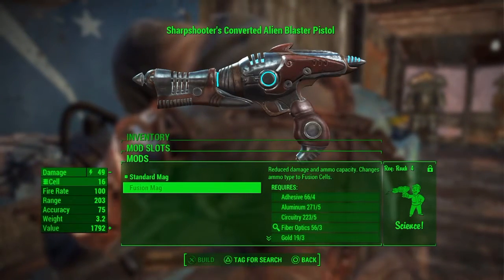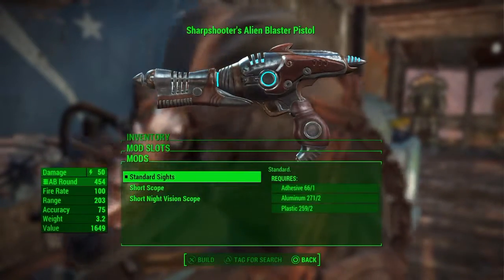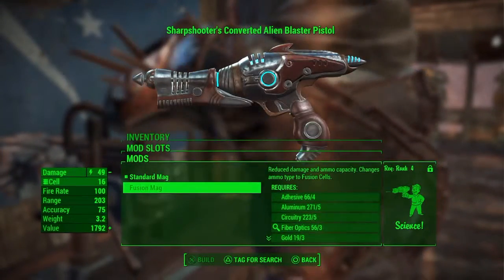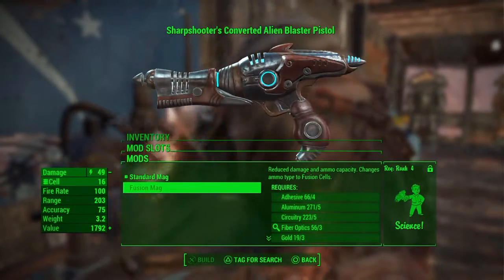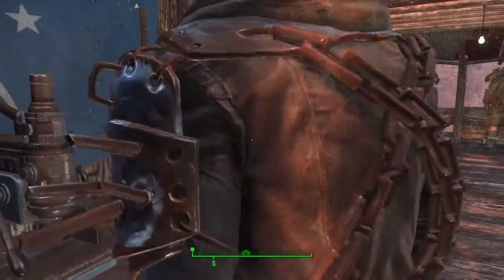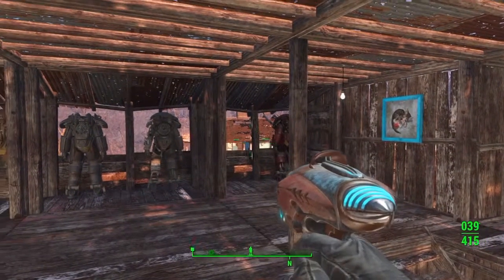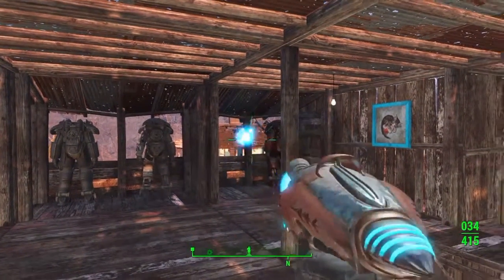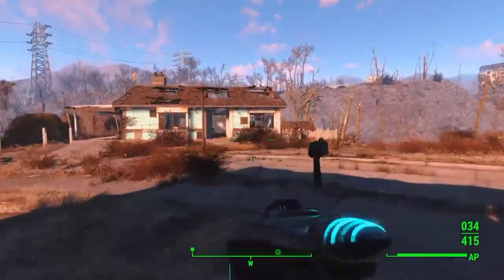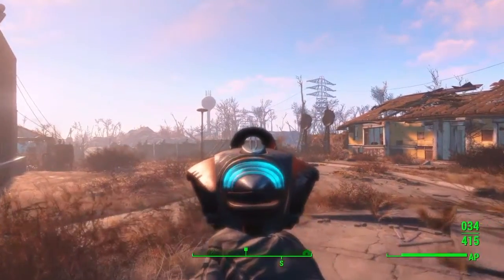The only bad thing is you need rank four in science — so that's the only negative thing about this. I'm not sure what color the bullets would come out as, probably red. But why would you want to change it? The original Fallout 4 and Fallout 3 alien blaster was always blue — it just looks better how it is. I prefer it like that. The iron sight is just not what I'm used to at all.